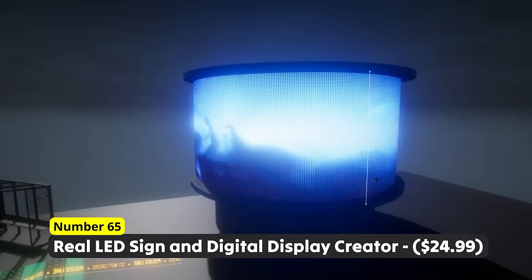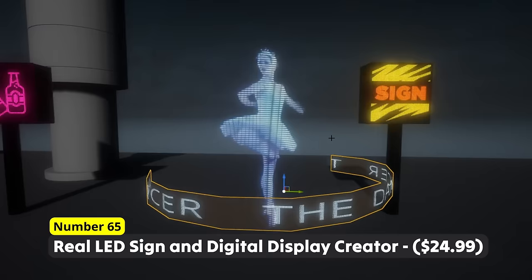Create billboards and other screens with Number 65: Real LED Sign and Digital Display Creator. Display images, flipbooks or texts with ease and create custom display shapes using splines. I imagine this being incredibly useful for dystopian cyber city cinematics.